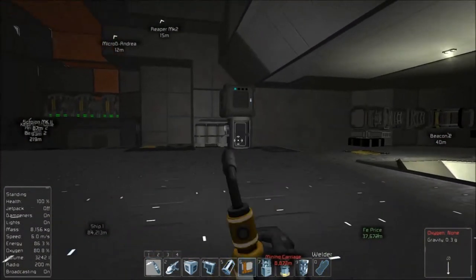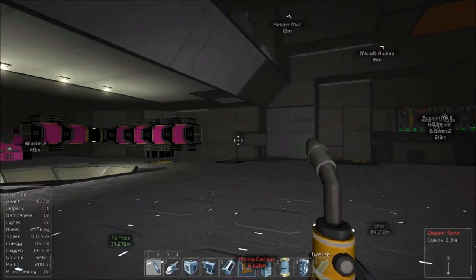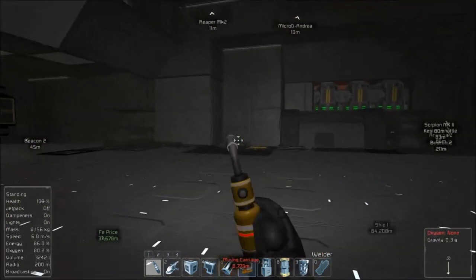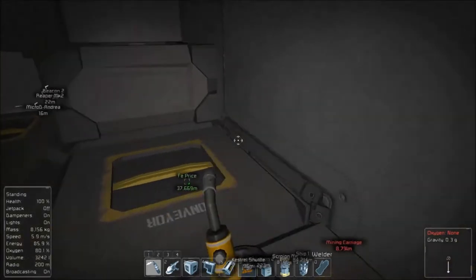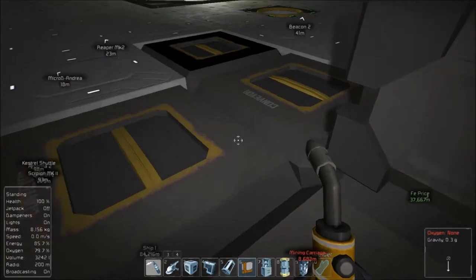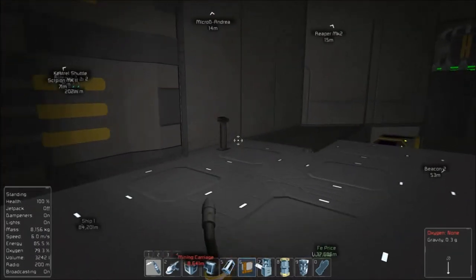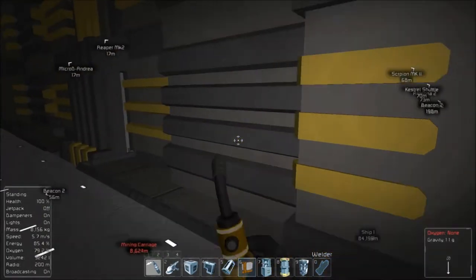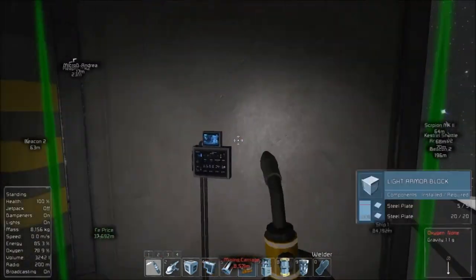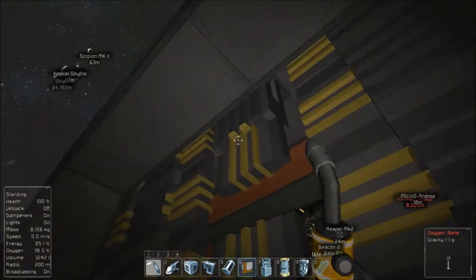They don't have a mirrored med bay — I might just take that one and put it right there. There's a connector or conveyor right here; there's space on the other side of that wall, so that's where we'll put a connector to get to the refineries. I still got to wire some things up with sensors and such. I think that door will go on a timer instead — I'm not sure.